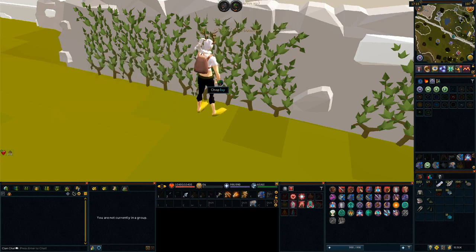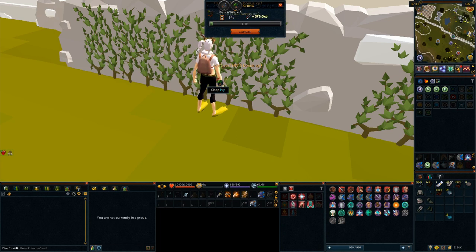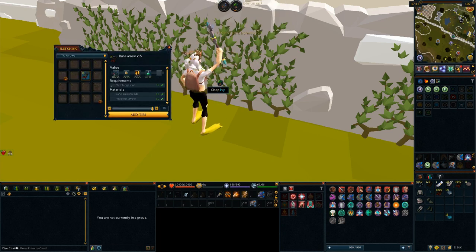So how exactly does this work? The steps I take for woodcutting and fishing are to click on the spot and wait for one successful action, or a skilled chompas to hit. As soon as I see that XP drop, I activate the keybind that my arrows are bound to, hit the spacebar a couple of times, and then click back on the fishing spot or the tree. It's actually incredibly easy once you get the rhythm.